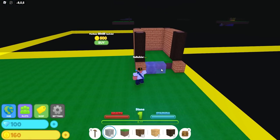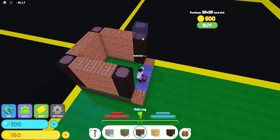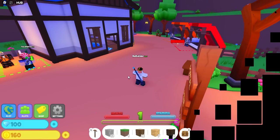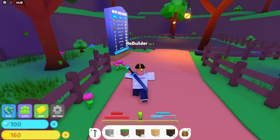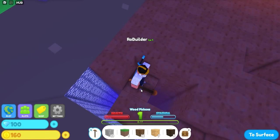Let's get some stone from up here and build a little hut house. All right, let's go back to the hub and see the actual core of this game. I guess the core would be building — let's see what supports your building habits. We have to mine, so let's go to the mine. We've got our pickaxe, heading to the mine now.